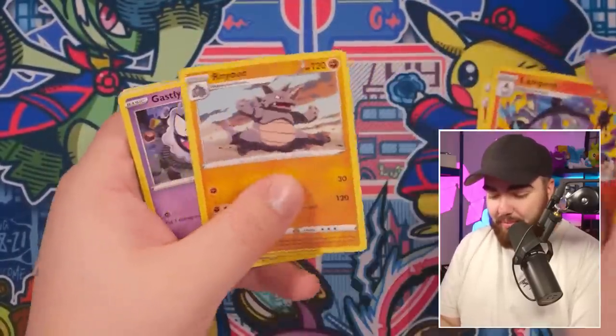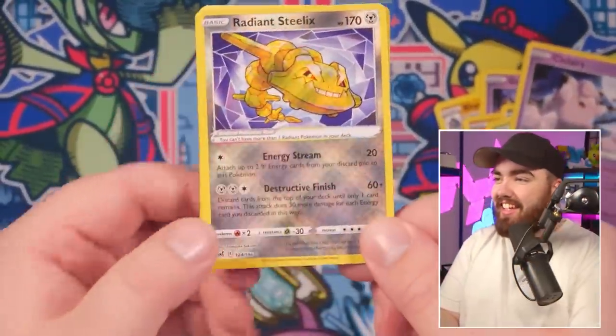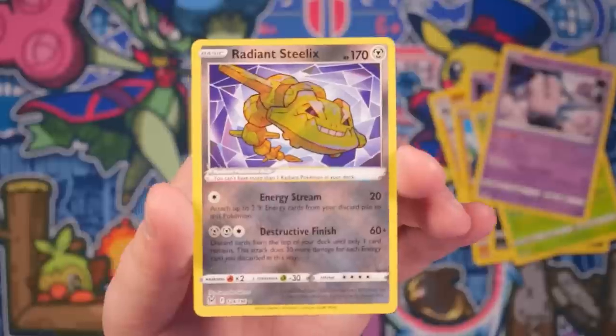Next pack: we've got Fire Energy, Lampant, Rhydon, Gastly, Murkrow, Wurmpool, Clefairy — a Radiant Steelix, ladies and gentlemen! There we go. Our first hit of the box, and it's a good one. We've got a Radiant Steelix and a Rhyperia at the back. Look at that, guys.